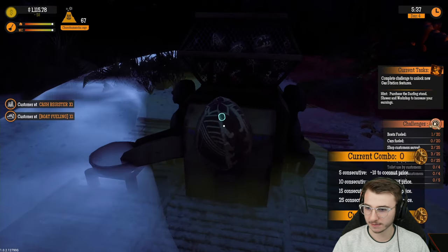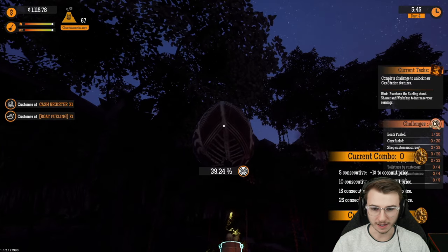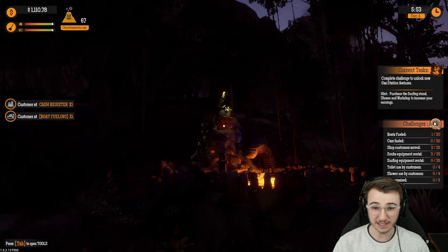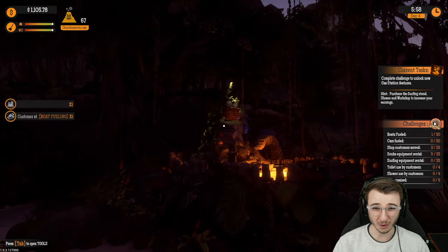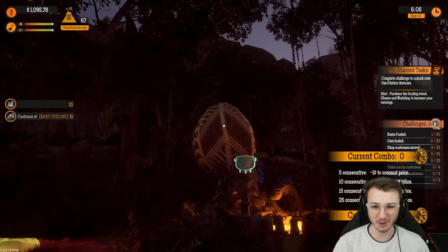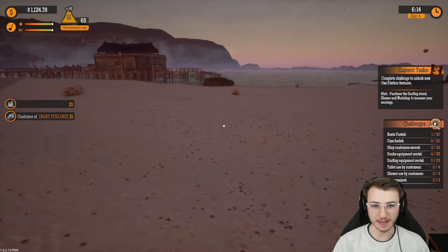Wait, what did that say? Current combo: zero. Five consecutive is minus one dollar to coconut price. Let's try that. We just need to figure out what percentage to throw it at from here. Maybe 50? 60. It is 60. That's 64 — a little too much mustard again. It's gotta be perfect. I don't want to waste too much time throwing coconuts into a cauldron.